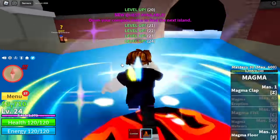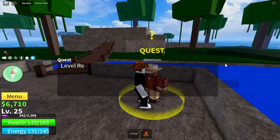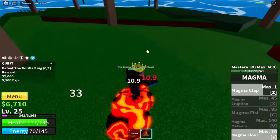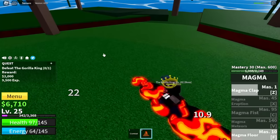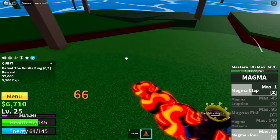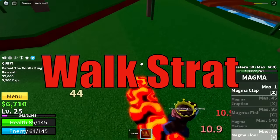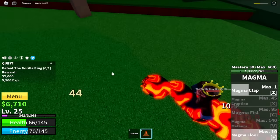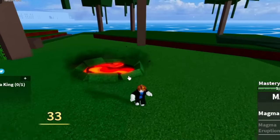I decided to go back to the jungle and start defeating the Grilla King. Just a reminder: all bosses have Haki. So if you use your F skill, he can damage you. But we're going to use it anyway, and I'm going to prove it with the Walk Strat. We call it the Walk Strat because the enemy is walking towards you while taking damage.